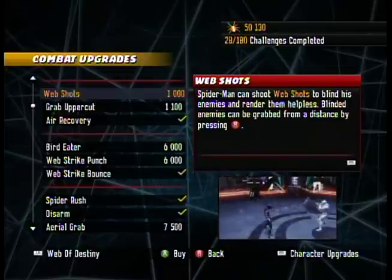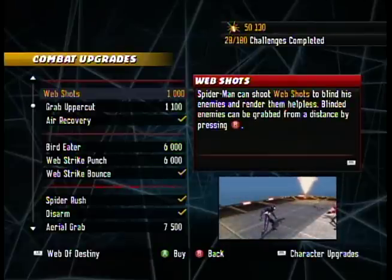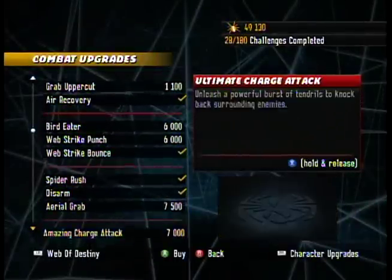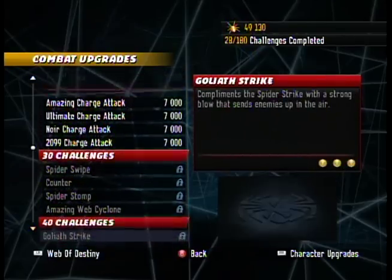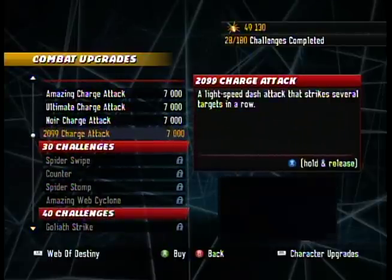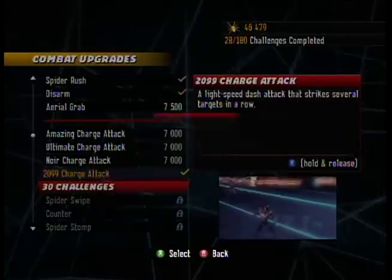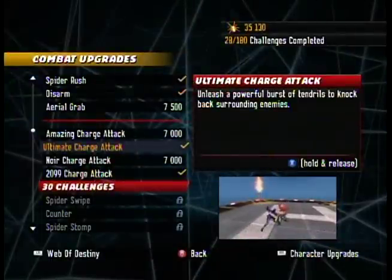So the first one we need — specifically the one I've determined is needed — is Web Shots. It's very cheap, so it didn't really set you back much. Now I know I've said I don't find it very useful, and I still don't. However, it does make accomplishing one of the challenges in the first Spider-Man 2099 level much more tolerable. So let's go ahead and buy these Charge Attacks — at least get 2099 and Ultimate, since we'll be getting use of those in the near future.